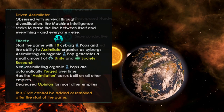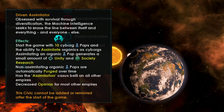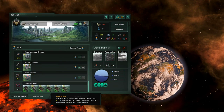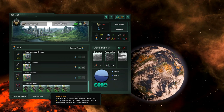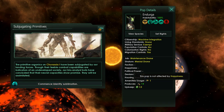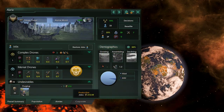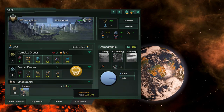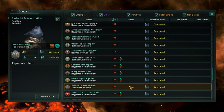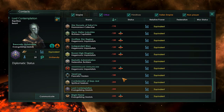Driven Assimilator, or simply Assimilator, is a machine intelligence that seeks to erase the line between itself and everyone else, assimilating organics as cyborgs and generating a small amount of unity and society research after finishing assimilation. Cybernization side effects include deletion of happiness and culture shock effect.